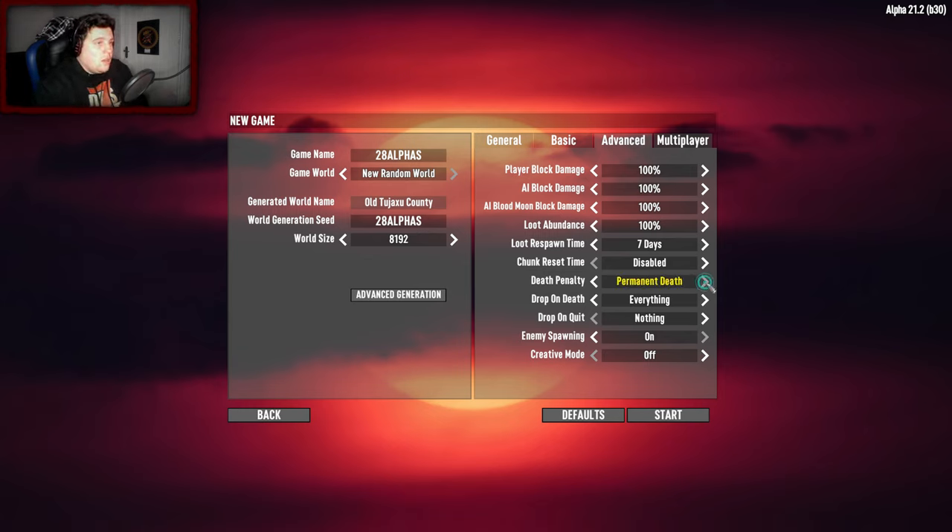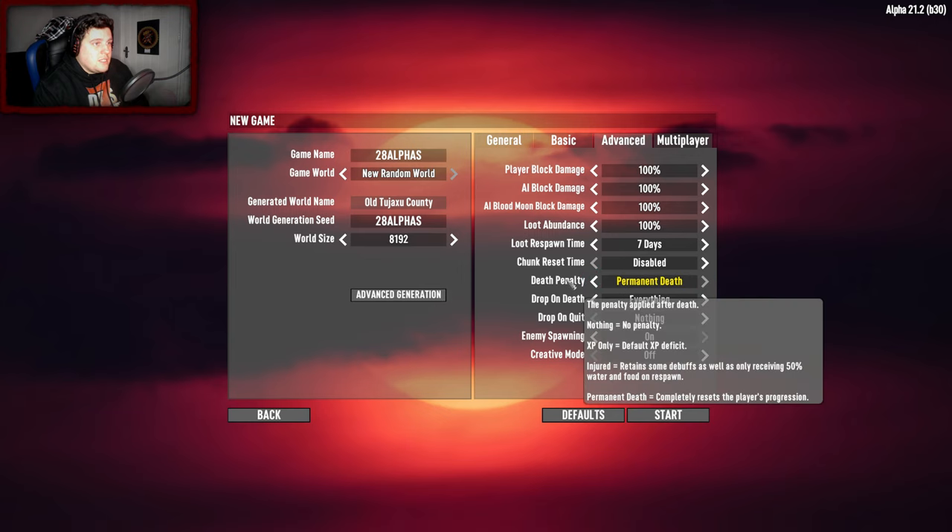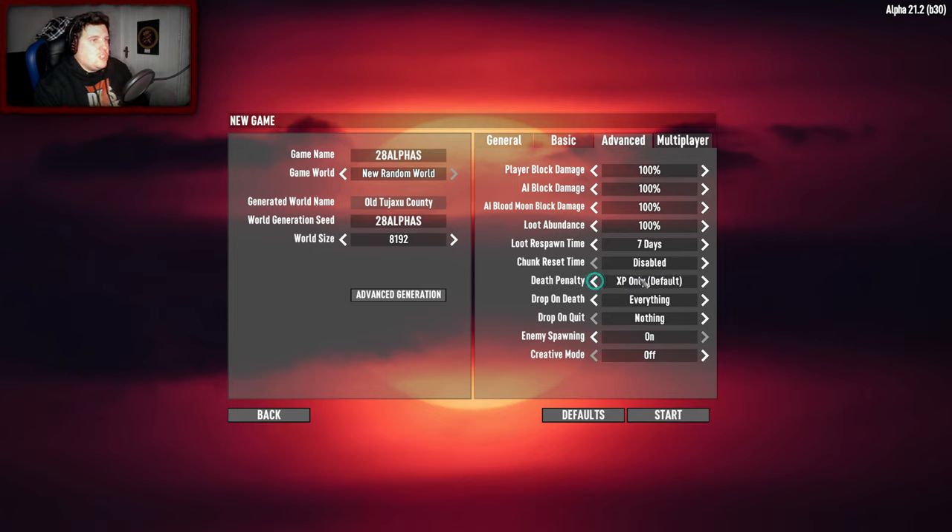That's the thing because it's an overhaul mod and I don't really know what I've got myself into. I'm not sure whether to go permadeath or not. We've got options - permadeath completely resets the player's progression. Injured retains some debuffs as well as only receiving 50% water and food on respawn. We'll just do XP, we want a little bit of punishment. Loot spawning in containers and on zombies: 100% minimum is highly recommended, so we'll keep that.